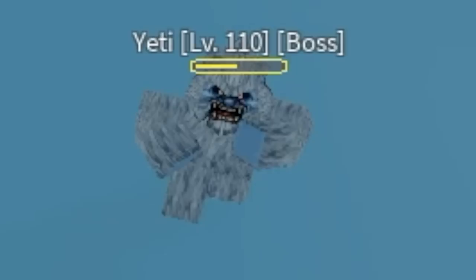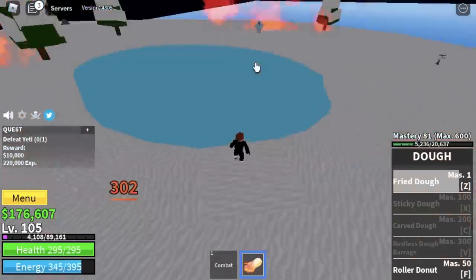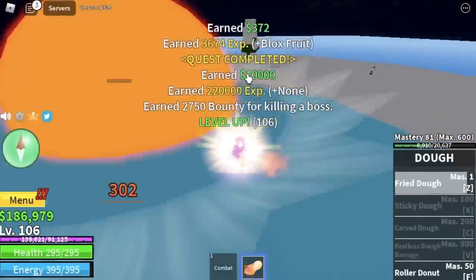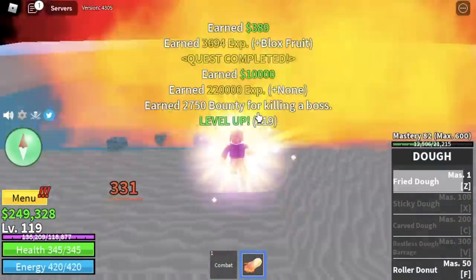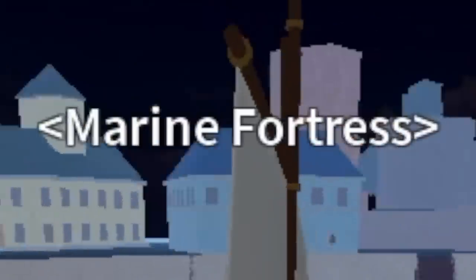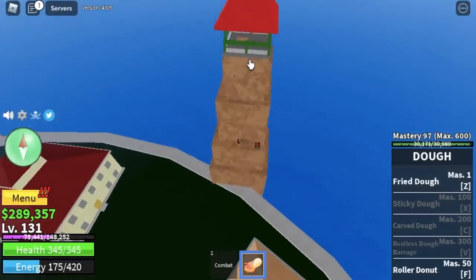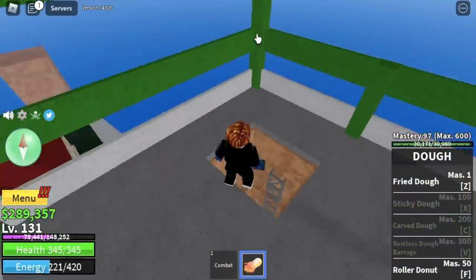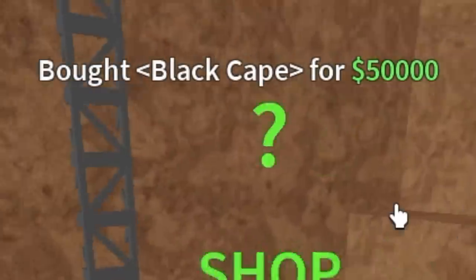Next is the Yeti. From here on, we're gonna do server hop — this is the fastest way to grind in the First Sea. Compared to Second Sea, our strategy is different, so make sure to finish this guide if you want to learn. Next area at 130 is the Marine Ford. Additional tip to increase your damage: you can buy the Black Cape in this tower. It costs 50,000.